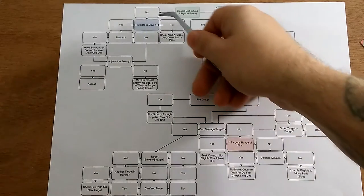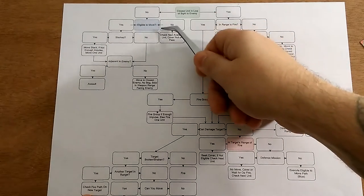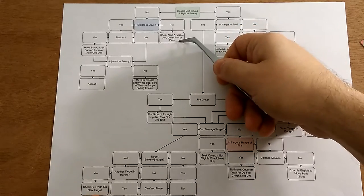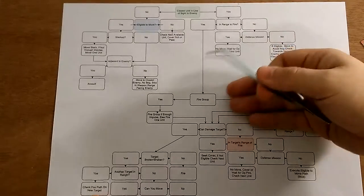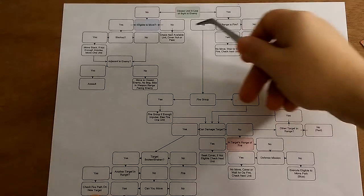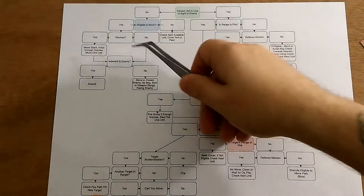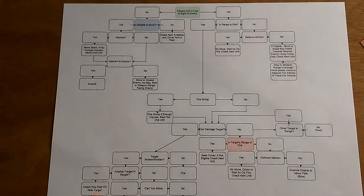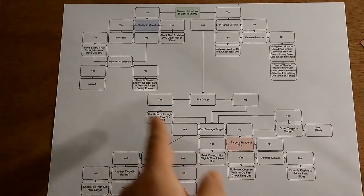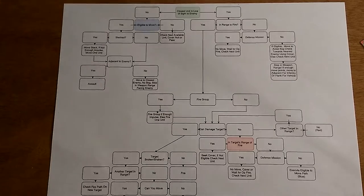If a unit is eligible to move, the chart checks if they're stacked, since group movements are possible. If stacked and eligible for a group move, it asks if they're adjacent to an enemy — because if so, they might execute an assault move. This covers most situations you'll encounter in a scenario and takes into account fire groups and other combinations.